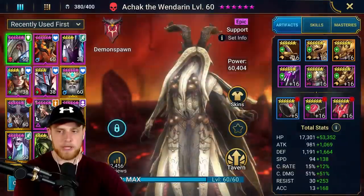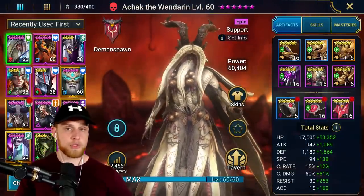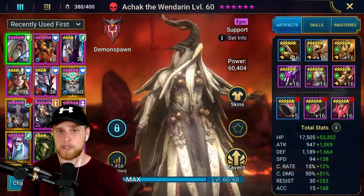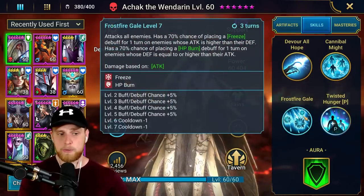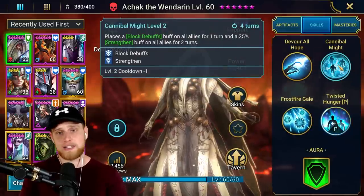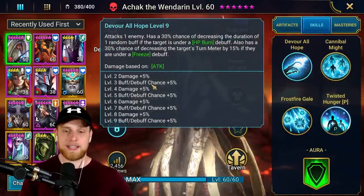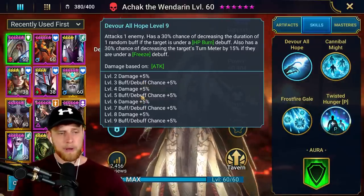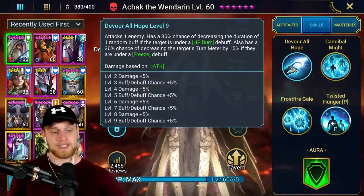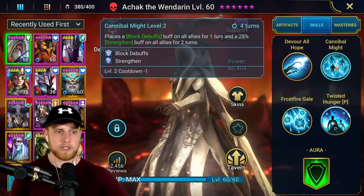For gearing: any champion used in this setup that has a buff or debuff chance will probably need to be booked, and if it has a cooldown reduction you'll probably need that booked too. For Achak, you want the A3 ability fully booked and the A2 ability is very nice to have fully booked as well - that's one whole epic book. That's a lot, but you definitely want A3 and A2 fully booked.